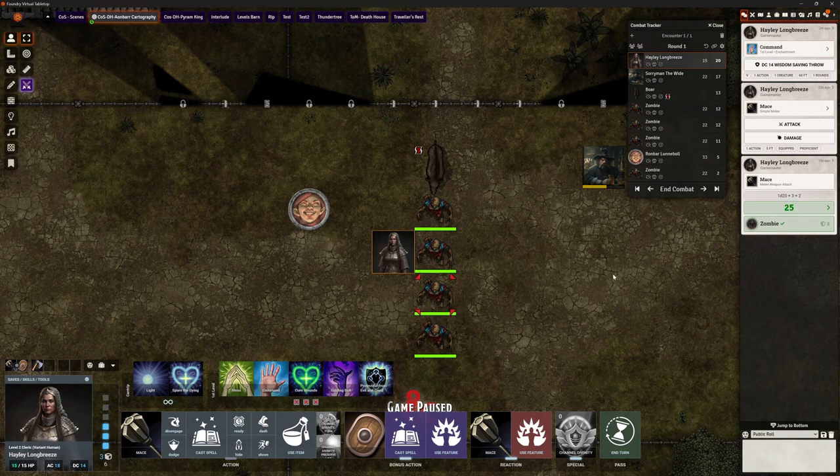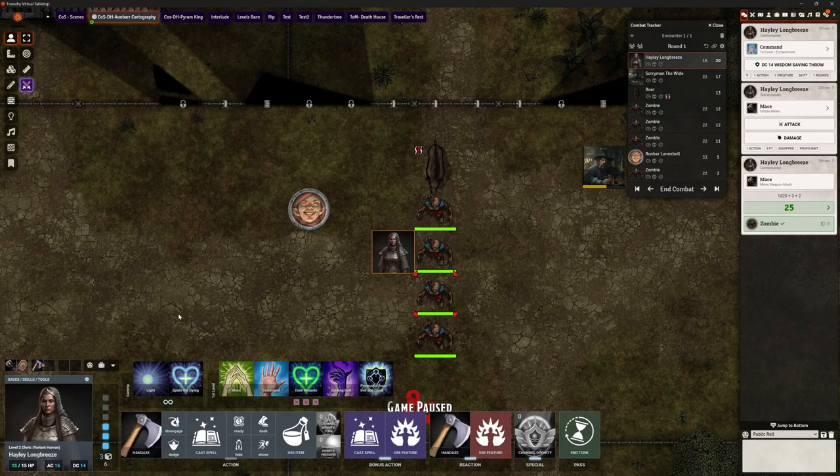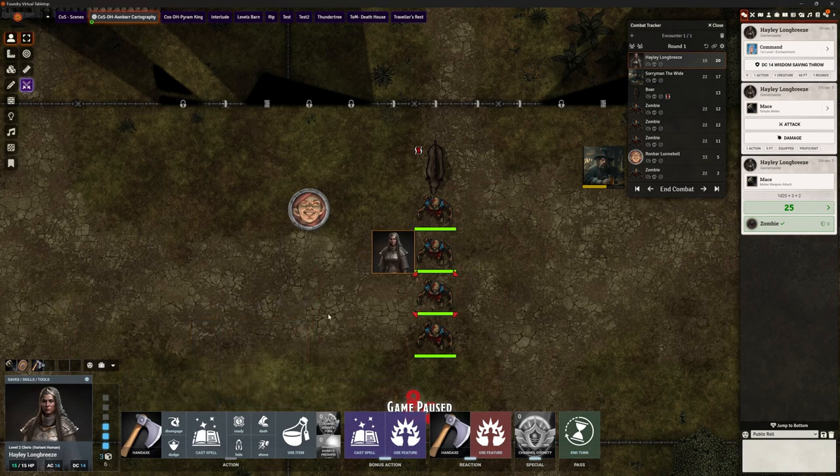Assuming Hayley has infinite actions and movement, I can change my loadout — my shield is gone because I don't have one in this loadout, but I do have my hand axe so I can attack with that instead. It's really nice from that point of view.